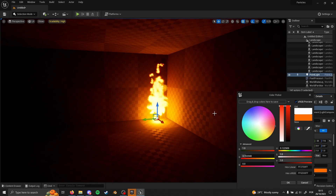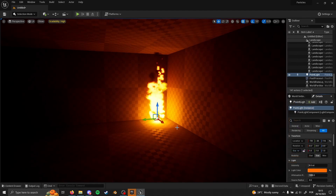Now another thing that we need to do is — if you take a look at this scene — we don't see any flickering of the light, which doesn't make it very realistic. So now we are going to create this flickering effect, and by doing that we are going to see that this is going to be a lot better.